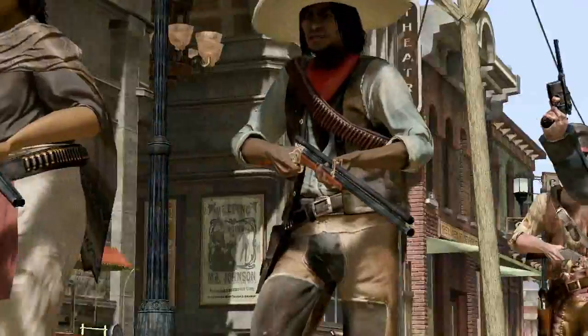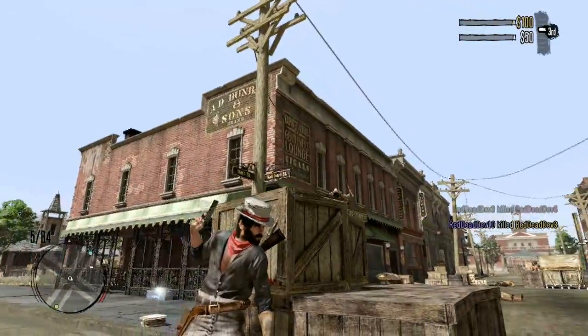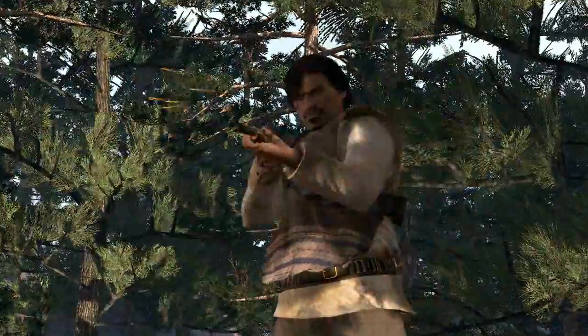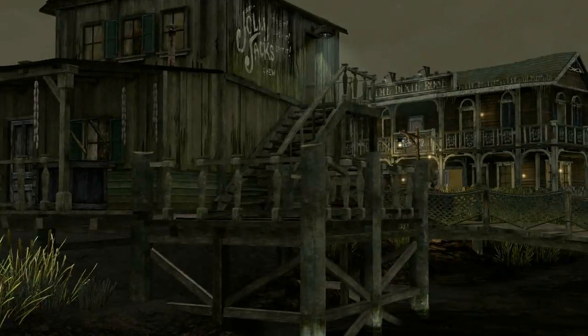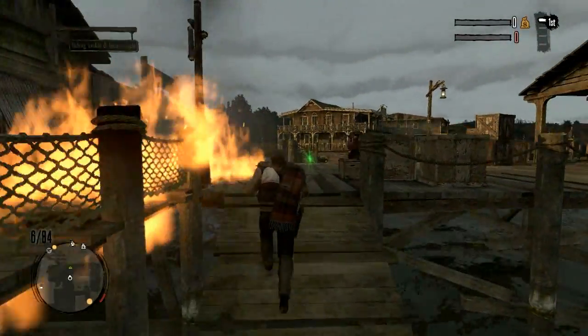The pack features battles in Blackwater, where you can head to the rooftops for the best sniping positions. Manzanita Post features watchtowers that let you get the jump on opponents until they get the jump on you. Thieves Landing is under a constant river fog with plenty of hiding places, perfect for cornering enemies.